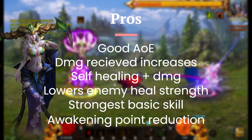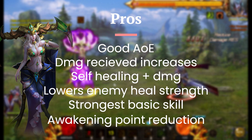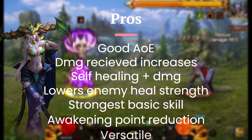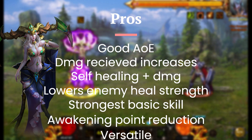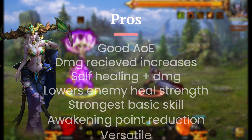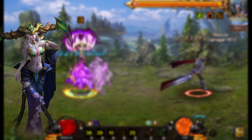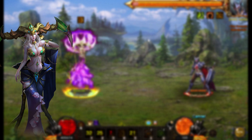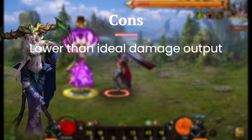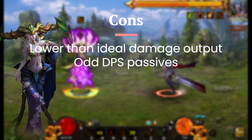It also has the ability to lower the amount that your opponent heals and to reduce their Awakening Points — it really just goes on. This is a jack-of-all-trades, master-of-none type of sylph, but it just has so many things it can do that it really bumps it up in my opinion. This is a sylph you can bring into PvE and do well, bring into group PvP and do well — you can bring it anywhere and do very well. Sure, there are sylphs that can perform better in specific aspects like damage or AoE, but when it comes to being a perfect all-rounder, Gaia takes it.